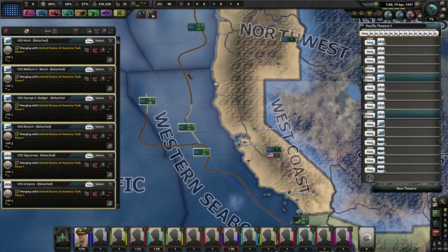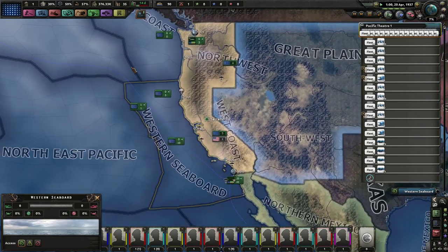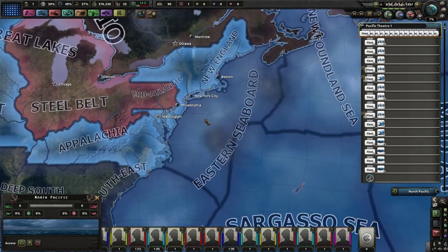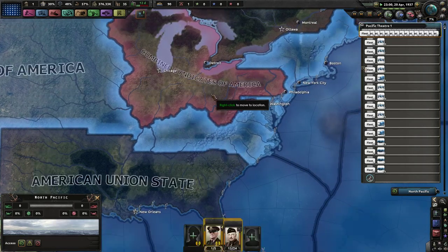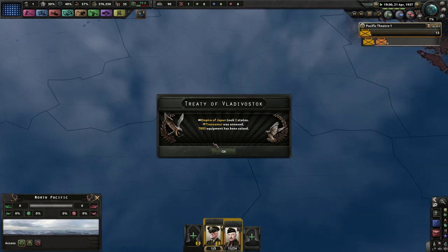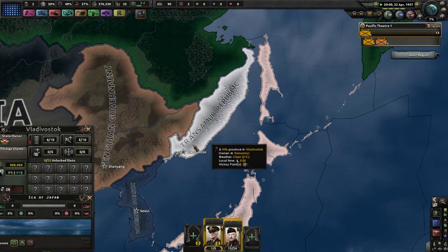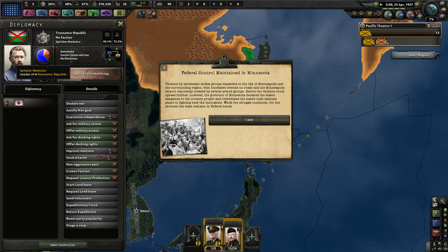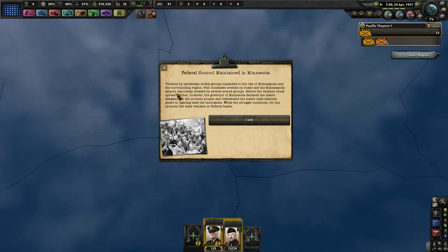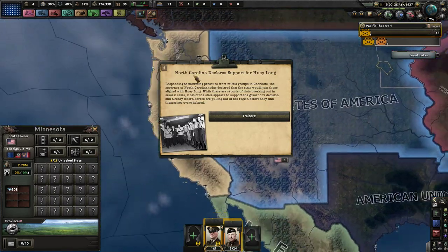The AI has made just — the AI has done a number on this, merging into fleets. Riots in New England and New York. I need to skip some of these just so that we can get moving. The Empire of Japan took two states from Transamur — they've puppeted the Transamur Republic, now led by Spyrdon Merkulov, former leader of the pro-Japanese provisional Primorsk government. Federal control maintained in Minnesota — Minnesota remains under MacArthur's control.